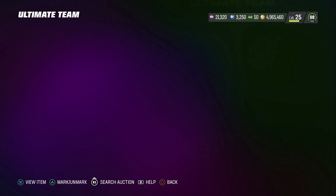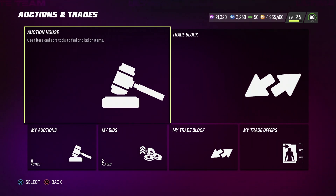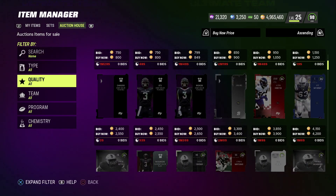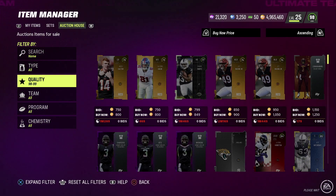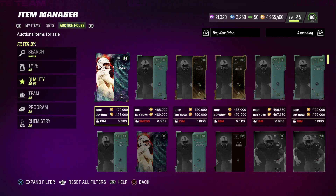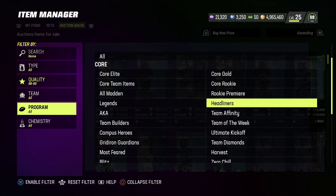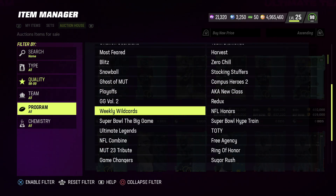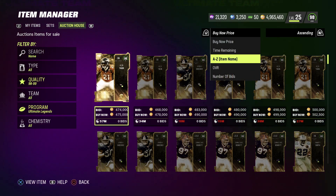Let's head over to the auction house and check out these Ultimate Legends. Again, if there's one you guys would like to see, let me know in the comments. Just from looking at them based on appearance, I'm not really interested in any of them. I like my outside linebackers the way they are. Marshall Faulk — even though he's a good running back in the NFL — I'm not really the biggest fan of his card in the game.